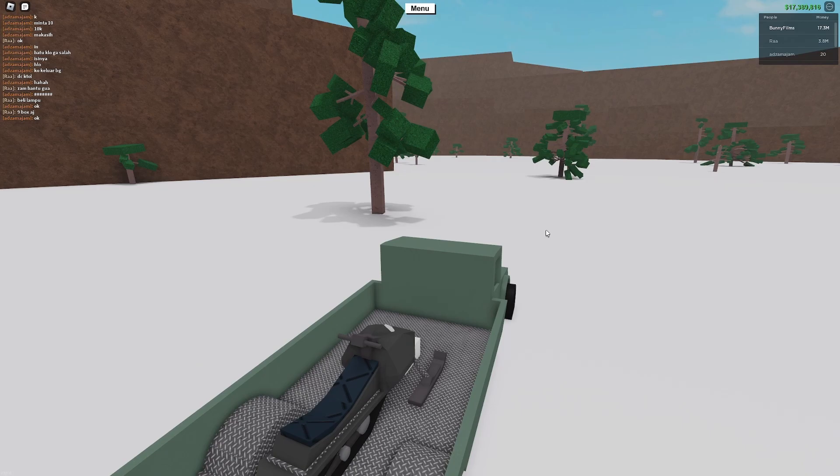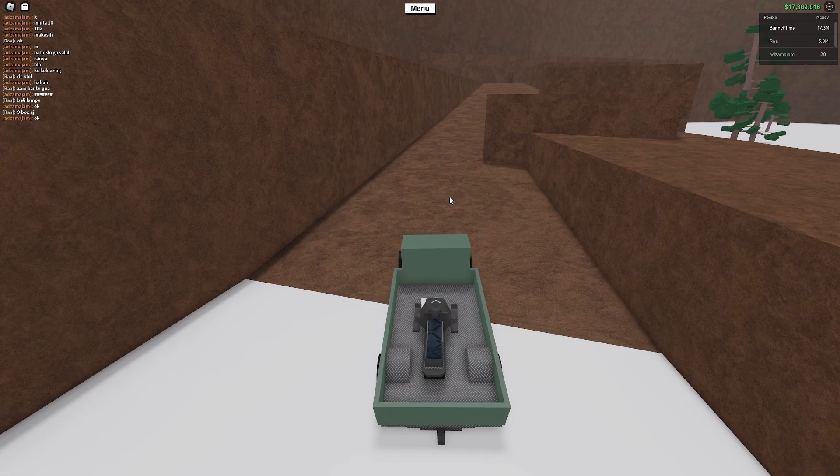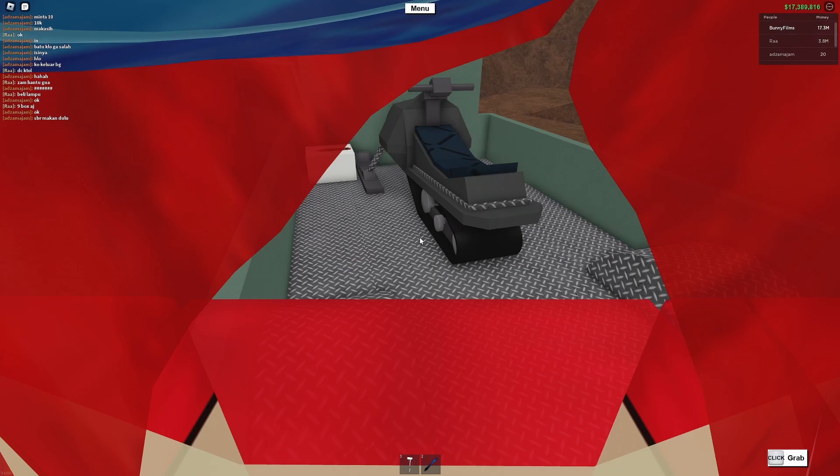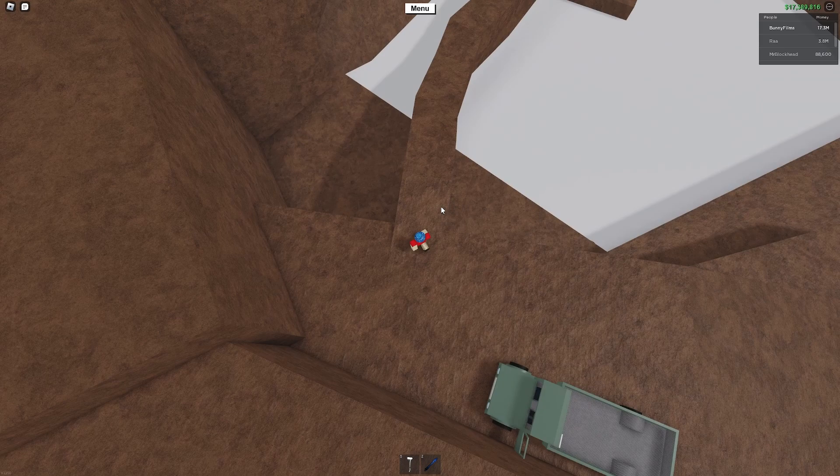I trust that you probably know how to get to the Ice Wood biome, but if you don't, you're going to head to the back of the snow biome over here and you'll see this ramp that goes upwards. It's very simple after that — you just follow the ramp all the way up. And we are about as far as our truck will let us go, so we're going to take our snowmobile out of the car and use it to get the rest of the way.